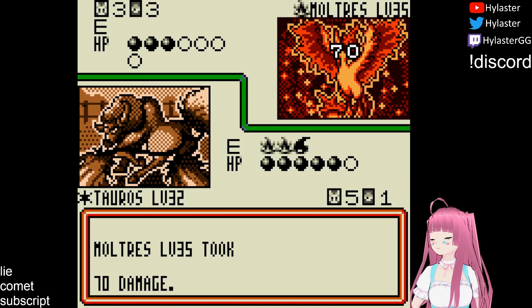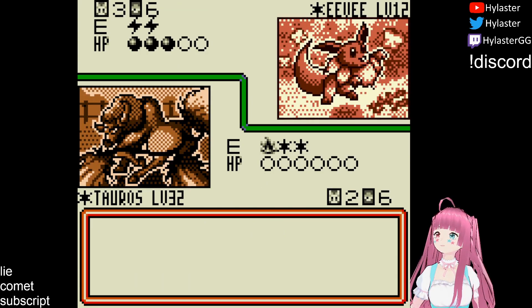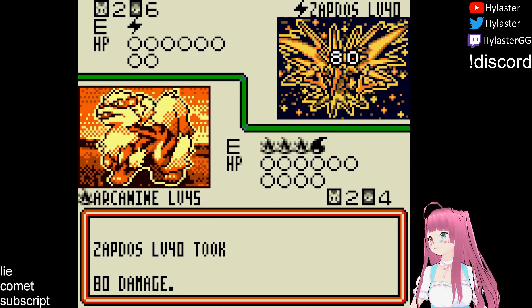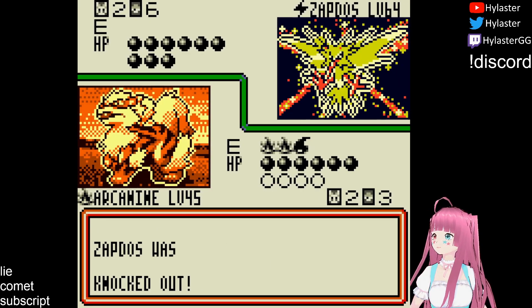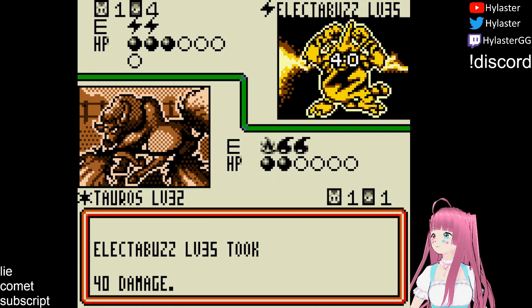We open Magmar against Steve, stalling with Smokescreen until Tauros comes in for KOs. Steve is low on energy, so when Zapdos comes out, I get aggressive with my Arcanine, and after it finally goes down to Electrode, Magmar cleans it up and Tauros finishes the game.